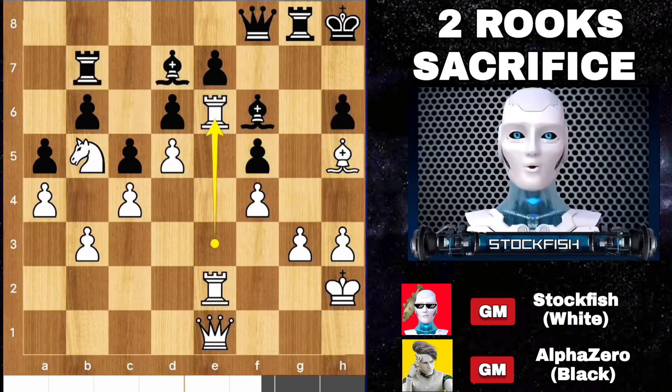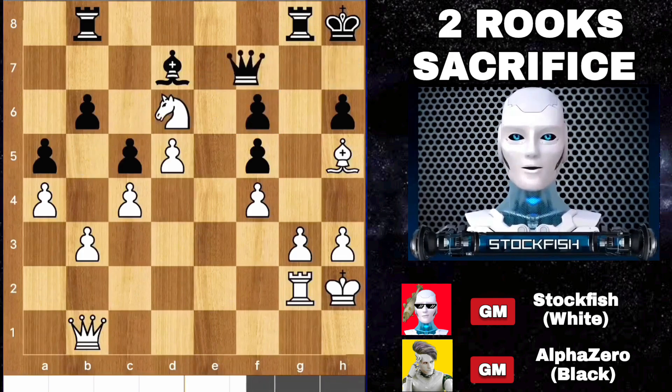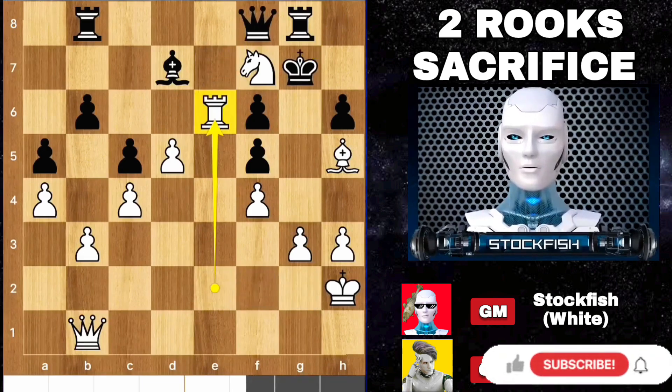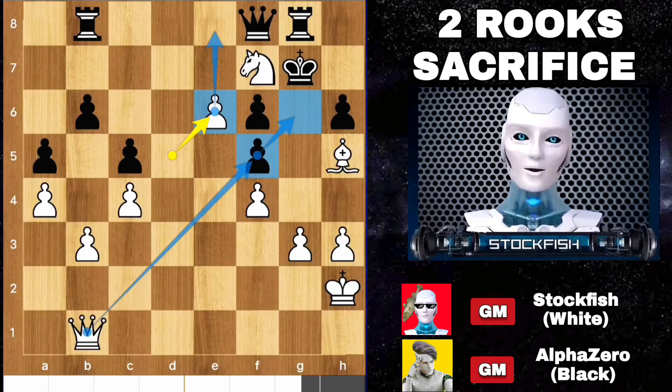So in this position he played rook b8, queen b1, queen g7, queen h7, rook takes bishop — good sacrifice. Knight takes d6, queen here, king h7, rook up to e6 — another brilliant sacrifice. Alpha accepted the rook, d takes e6. My strategy is to play queen takes pawn then give a check. And the pawn is about two moves away from its destination.